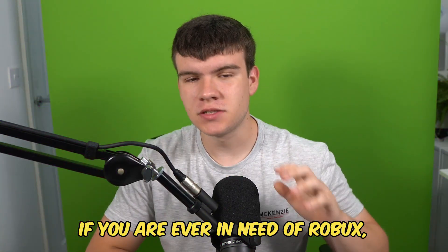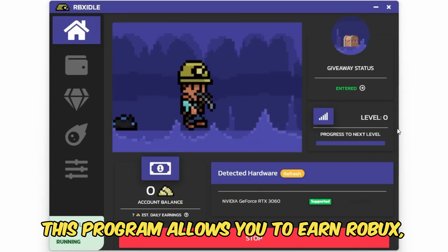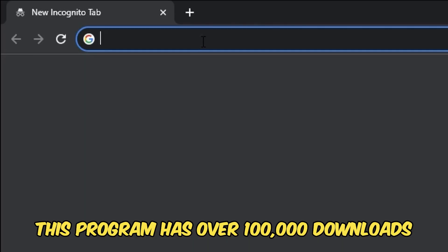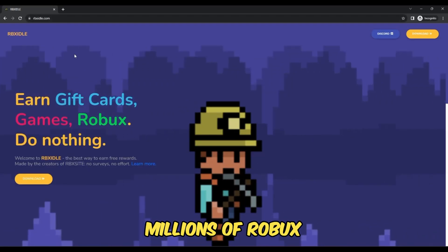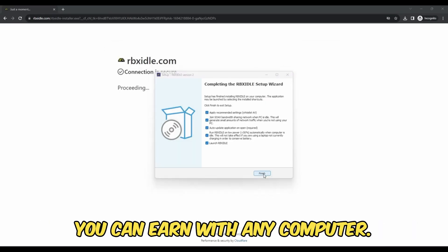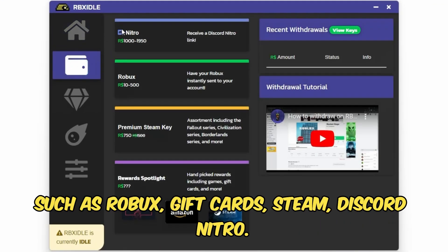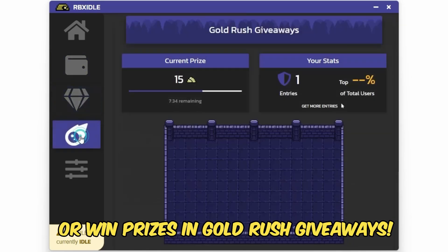But if you are ever in need of Robux and have a computer, go ahead and check out RBX Idle. This program allows you to earn Robux, gift cards, and more with simply a computer. This program has over 100,000 downloads and has already given out millions of Robux to a lot of players. You can earn with any computer, and there are tons of ways to get prizes such as Robux, gift cards, Steam, and Discord Nitro. You can level up for rewards or win prizes in Gold Rush giveaways.